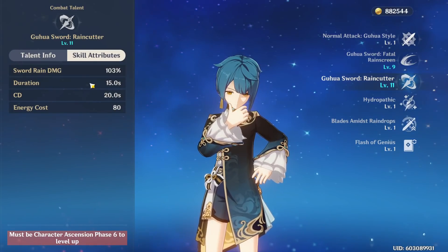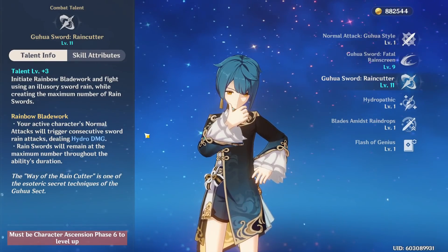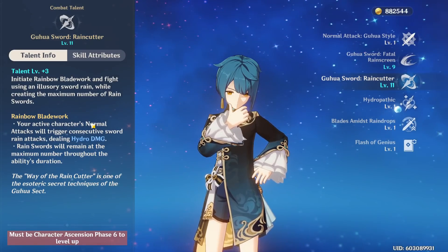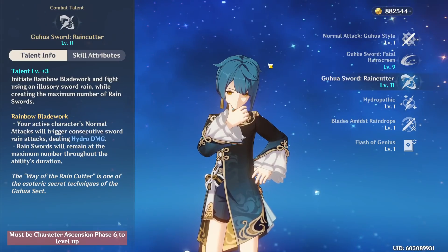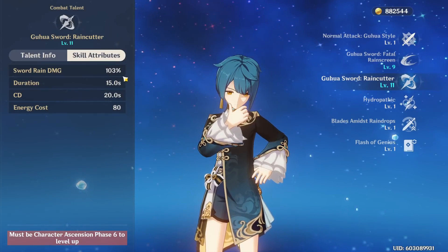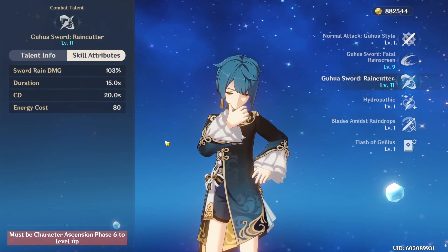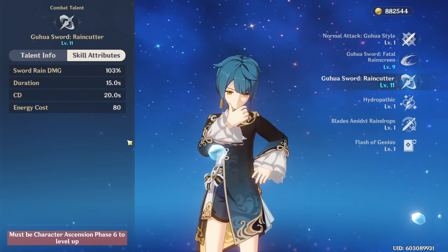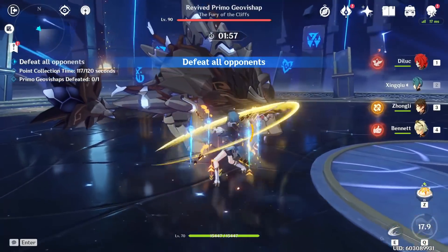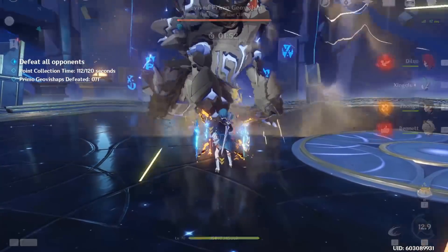The burst — Rain Cutter — deals a ton of damage and applies hydro very fast. It attaches swords to your active character so that when they do a normal attack, those sword strikes fire off dealing hydro damage. The scaling is 103% on every sword, and you get two to three swords per hit, alternating between two and three for an average of 2.5 swords per normal attack, and you can proc this every single second. So one attack triggers two swords, the next triggers three, then it repeats: two, three, two, three.